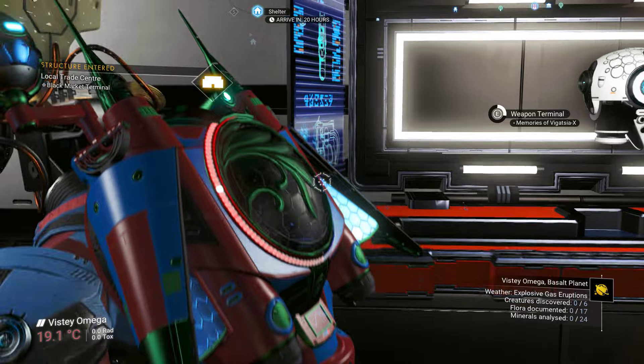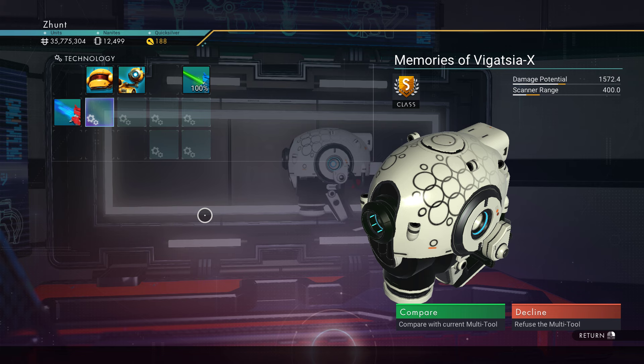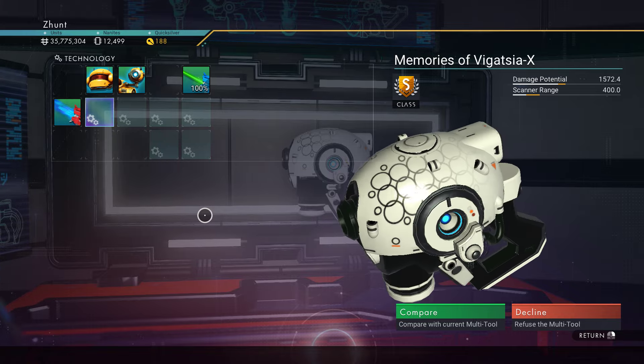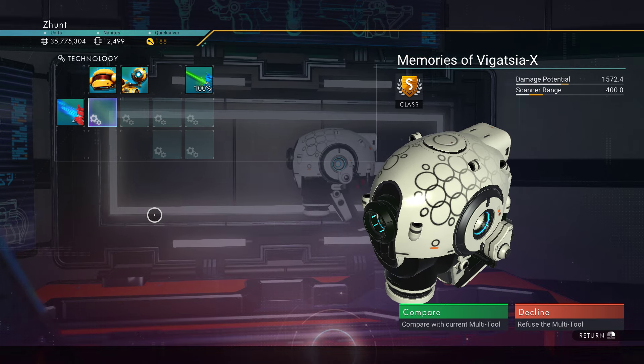What have we got in here? Something or other which I can't remember the name of. Get out of the way, Gek. Memories of the Vigatia 10. Fairly bog-standard white experimental pistol with bubble decal. One supercharged slot here. We are in a Pirate system, ironically discovered by MrPirate13.